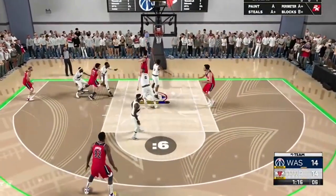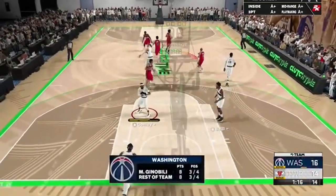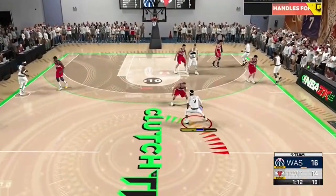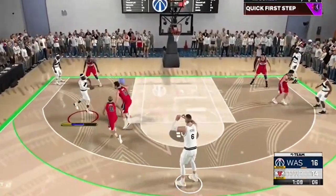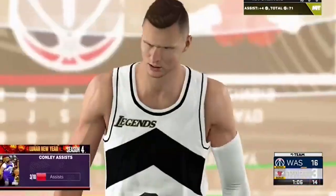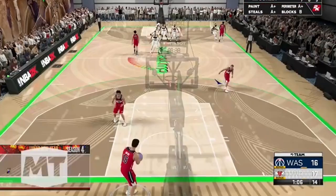Ginobili is straight attacking Beal every time down the floor and getting a basket every time. His coach should have definitely pulled Bradley Beal out of the rotation. Mike Conley gets the pick and roll, kicks it to the top - Porzingis hits it and gives them the first lead of the night, 17 to 16. Mike Conley has seven points and three assists.